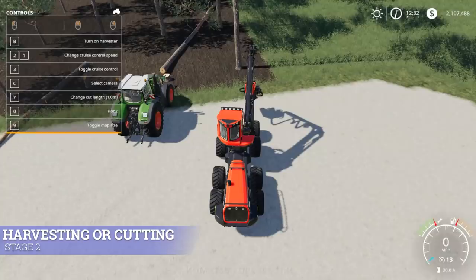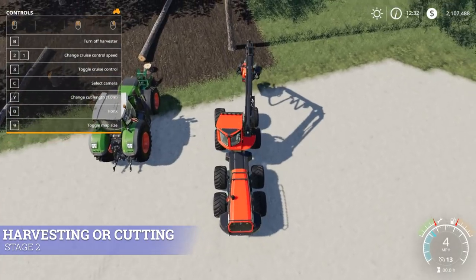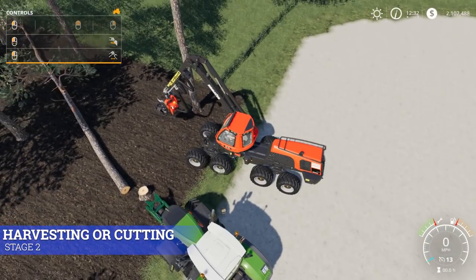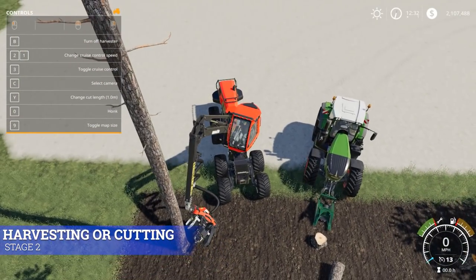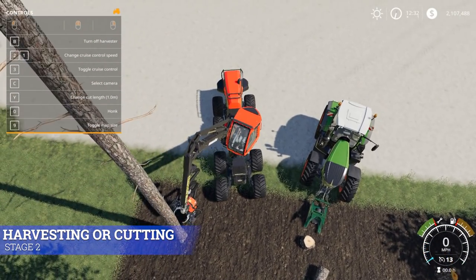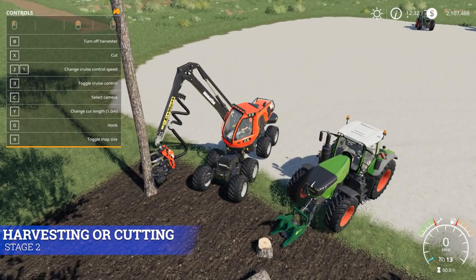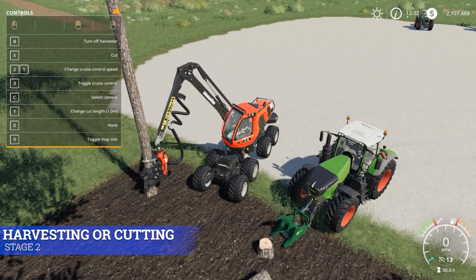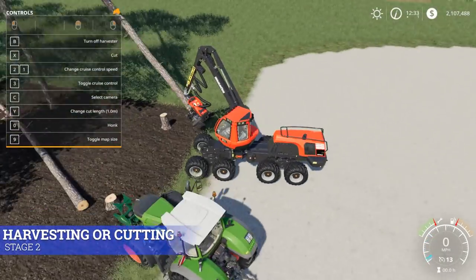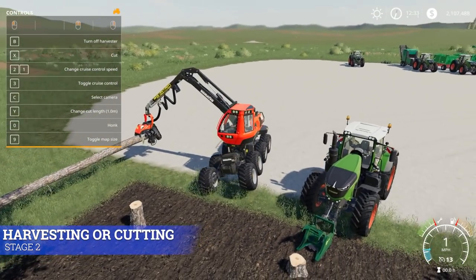By far the best way is the tree harvester. Hit B to turn it on. Come to the side of a tree. Once you get in a good spot, the upper left-hand corner will show X for Cut. If you back away, there's no X for Cut. Once you get close enough, hit X and it traps it. I recommend lifting and backing up so the tree falls, then try to get the logs into neat stacks.